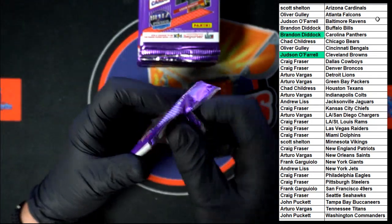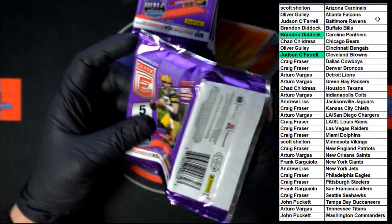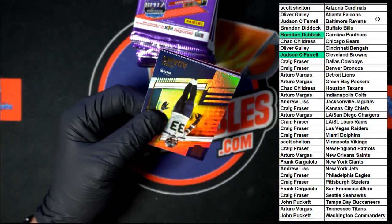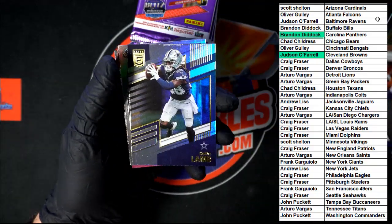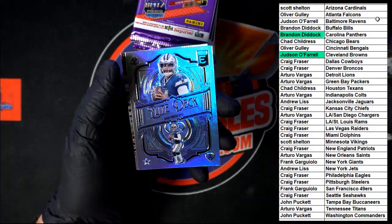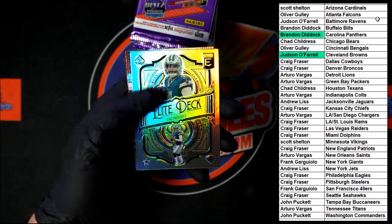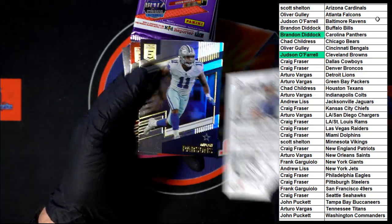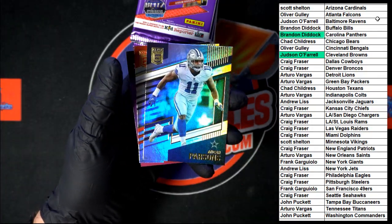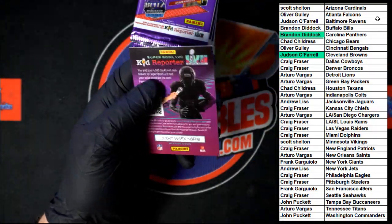Next pack — so much easier that time. Starting off: Jamal Adams. CeeDee Lamb. Nice elite deck — Dak Prescott right there. That is very, very nice. Liking the playing card styling. Parsons. Mixon. Kid Reporter.